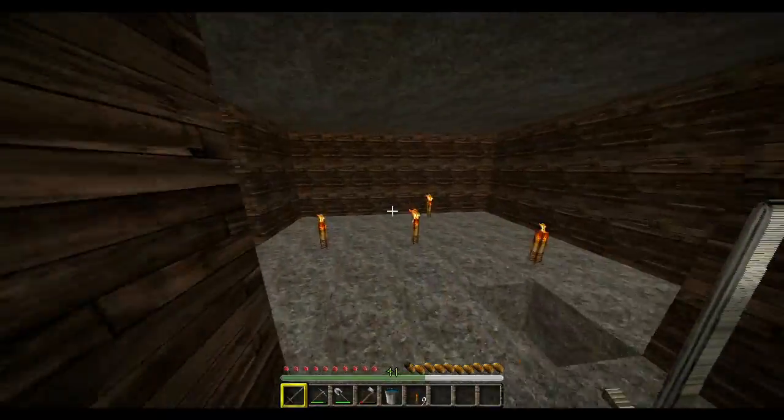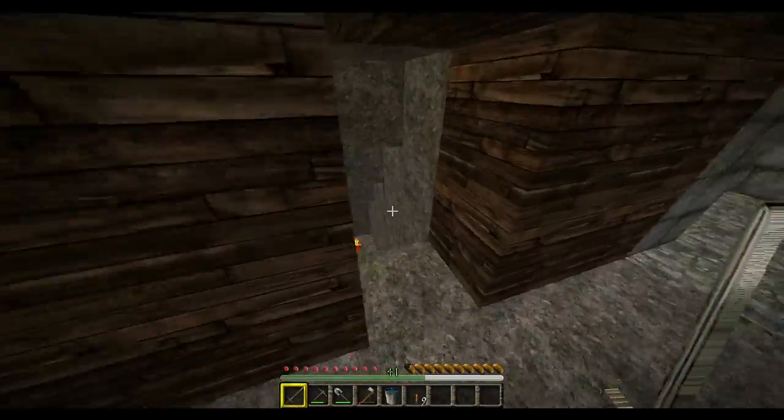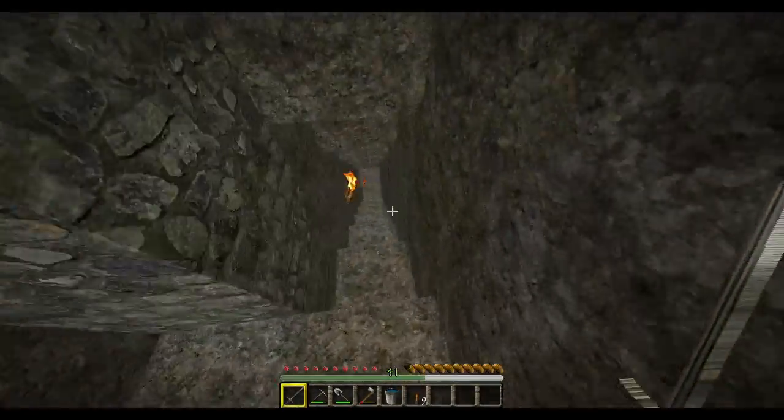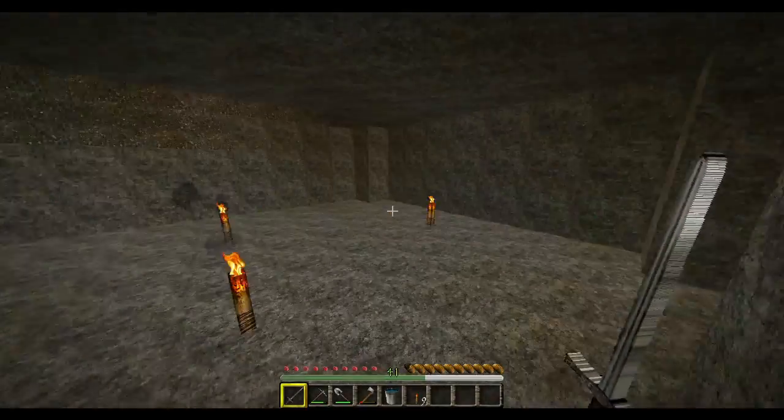Over here is going to be the nether wart farm right here, with some chests there. And then if you come down here, it's going to be my chicken farm. I really haven't done anything — I just got the outline ready. So yeah, this is going to be the chicken farm.